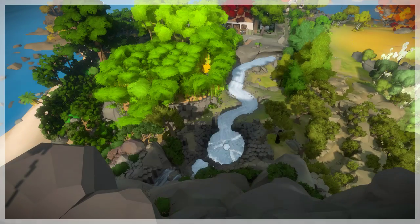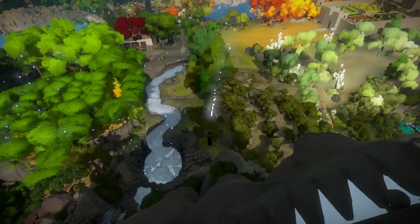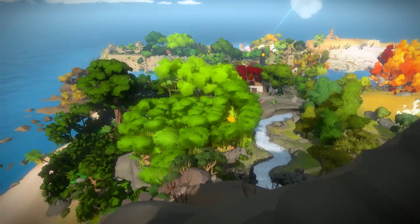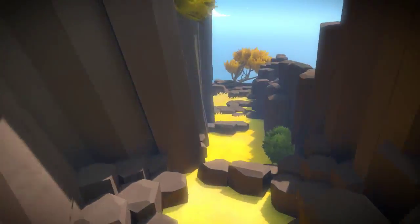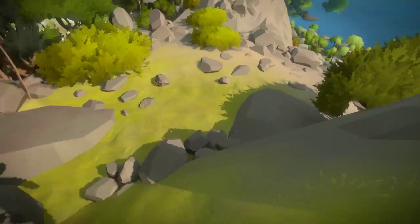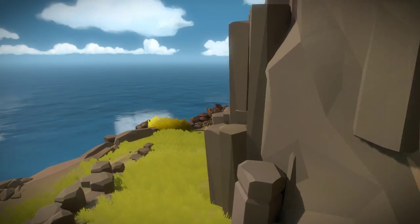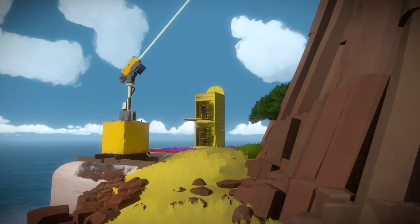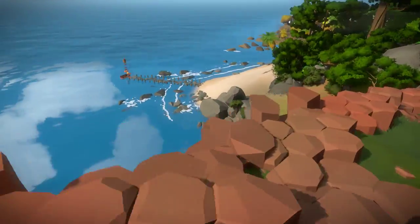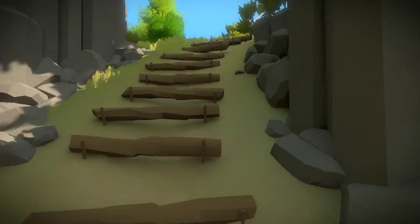Nope, nope, nope. Oh! That also activated something in the monolith. I'm figuring out these puzzles left, right, and center. Let's go back down and then I'll end the episode. I want to look at the monolith and see what I got this time. That is cool — using the environment for puzzles is absolutely brilliant. That's probably the coolest thing I've ever seen in a game. I have to admit, I know I'm repeating myself — I sound like a broken record — but seriously, I've never seen something so meaningful in a game before.